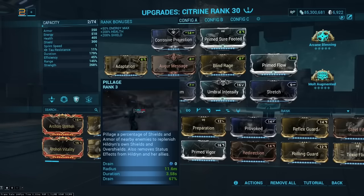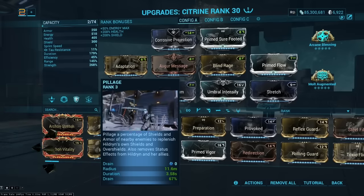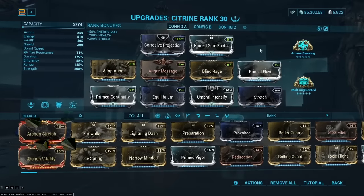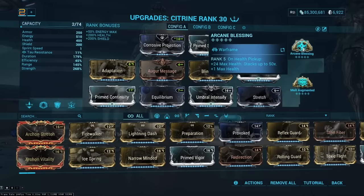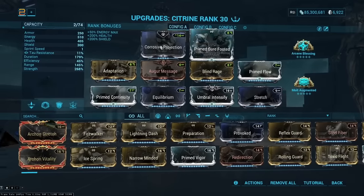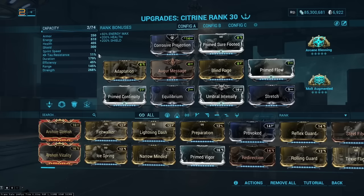With Pillage generating shields, we get about 160,000 EHP just from shields at max overshields — very strong. Because her energy economy is good, I don't feel you need Energize. I run Arcane Blessing for another roughly 1,200 HP, plus her surprisingly solid base armor, giving a colossal amount of EHP. Her passive also gives about 25 health per second to herself and allies in affinity range, making her very hard to kill.